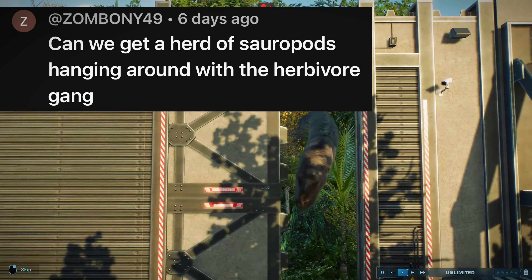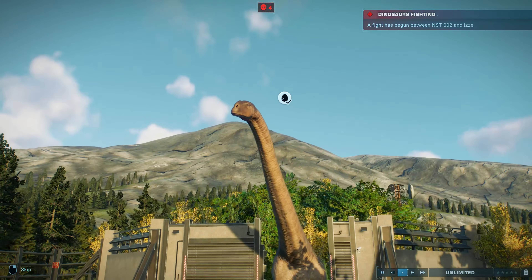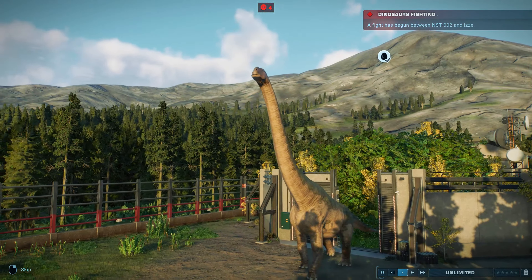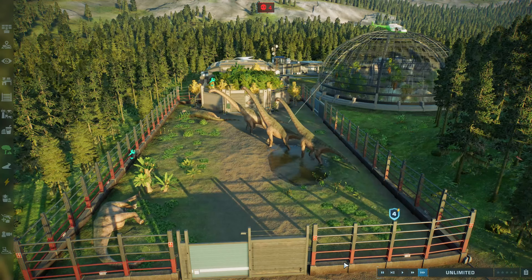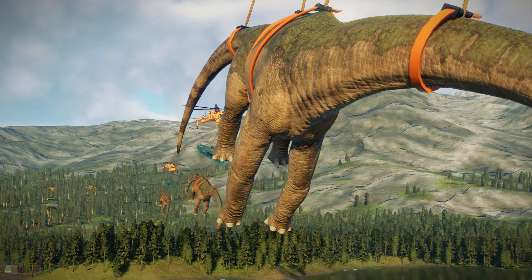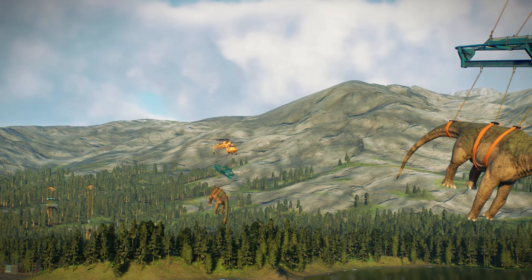Next up, we have Zombone, who asked for a herd of sauropods to hang around with the herbivores. They didn't tell me which ones they wanted, so I went on my own initiative. I really like the Jurassic World Evolution base Dreadnoughtosaurus — I feel like it's a really cool look. They actually met up with the Biosyn one already on the island and stayed as a group for a while, then eventually split into two separate groups on the two main islands.